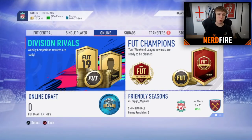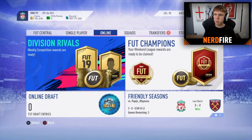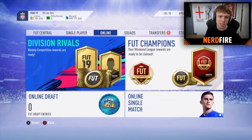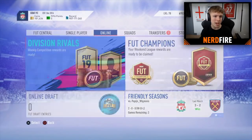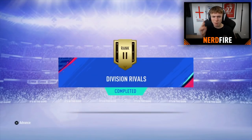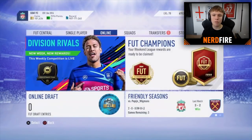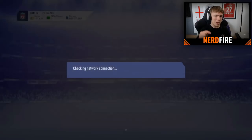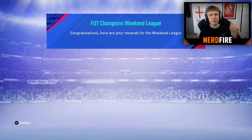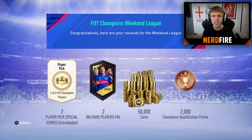We're on my boy Brandon's account for this week's rewards. If you didn't see the other video, we got him an insane inform pull from last week's premium pack. He's got division rivals and FUT Champions rewards ready to claim. Claiming the division rival rewards - the two untradeable ultimate packs which is absolutely insane. He finished gold one this week, which means he gets two 100k packs, two player picks, potentially Ronaldo, 50,000 coins, and 2,000 auto qualification points.